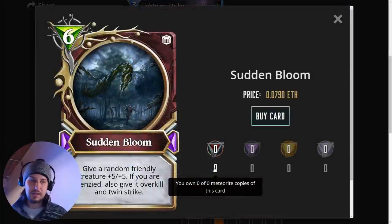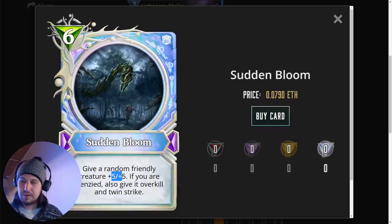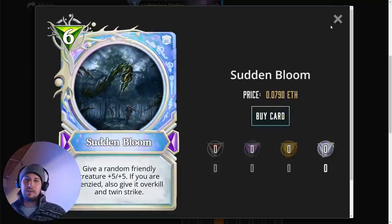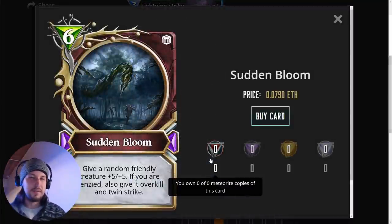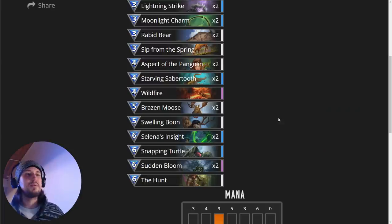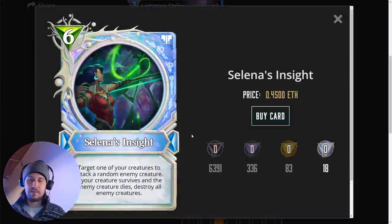One: Sudden Bloom. Like I said before, it's going to be nerfed a little bit, but that's totally fine — it will still be good as a plus 4/4 instead of plus 5/5, so this is future-proof. You're going to use this one if you need to clear small creatures and want the overkill, or if you want to go face and start getting some damage off, or if you haven't buffed up a creature yet, drop the Sudden Bloom on it — even if it's not frenzied — in preparation for Selina's Insight the following turn.